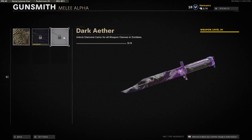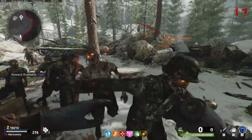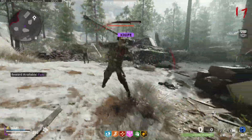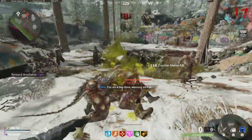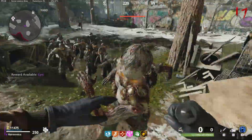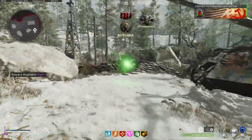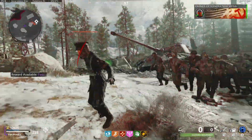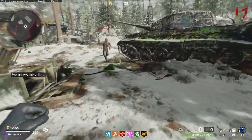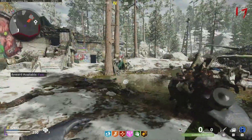For the first episode of this series, I am covering the knife. At first glance, all the challenges look super easy, except the one thing holding you back is actually leveling up the weapon enough to even start the challenges. In fact, getting it to level 30 is harder than any of the actual camo challenges. I guess because of the cross progression between zombies and multiplayer, Shrek decided to make it really hard to level up your weapons. It took me about 7 to 8 hours of exclusively using the knife in zombies to get it to level 30 to just unlock all the camo challenges.